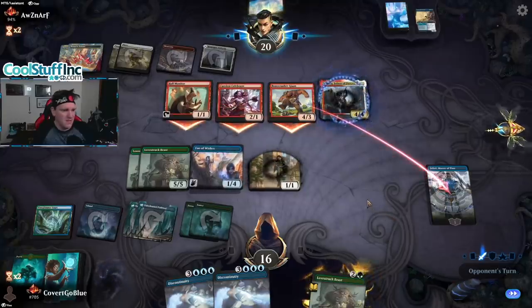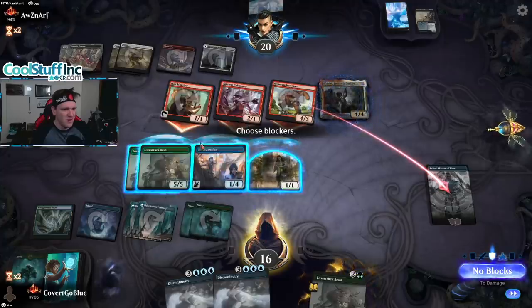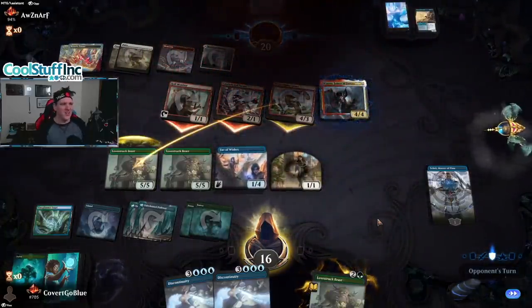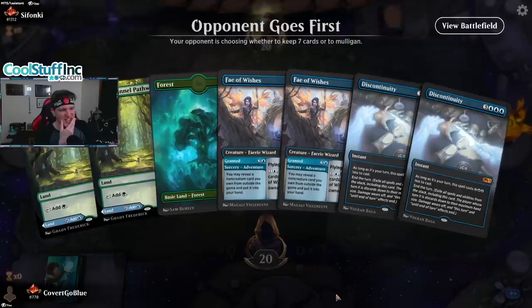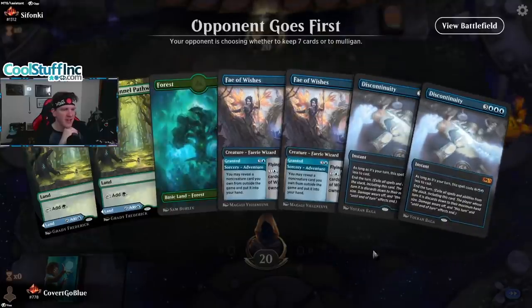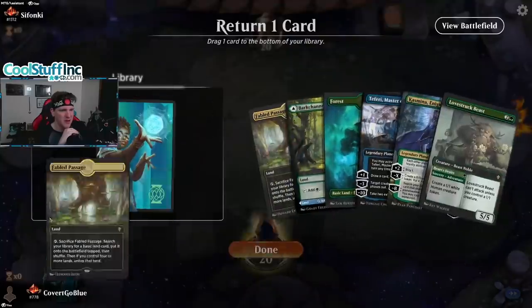The Celebrant attacked my face, not Teferi — and what are you doing? They thought they'd still get the triggers, but phased out is phased out. Okay, game one. I don't know what to say — wow, these hands. How do these hands happen? I'm so confused. Does Fae of Wishes hold the opponent off enough? I wouldn't keep this with an Edgewall Innkeeper, but I'll just mulligan it here — that's a lot better.